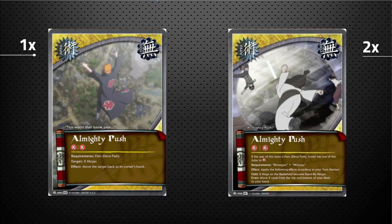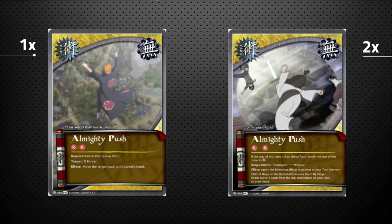The two copies of the other Almighty Push: if Pain Diva Path is the user, you lower the cost to just X instead of X times two, and apply effects based on your turn marker — if odd, remove X ninjas from combat; if even, draw X cards from both the bottom and top of your deck. If you have the Diva Path that makes your turn marker both odd and even simultaneously, you get to do both — refill your hand and have complete control over combat.